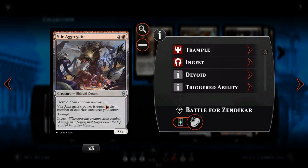We then have Vile Aggregate — for two and a red, an X-5 creature with Devoid. Its power equals the number of colourless creatures you control, and it has Trample. This is our way of breaking through big lines of defence — if they're chump blocking with Thopters, Vile Aggregate pushes through the damage. It also has Ingest, which people hate, so your opponent may block equal to its power rather than just enough to kill it, just to stop the Ingest trigger. He can easily be a 5-5 with Trample most of the time.